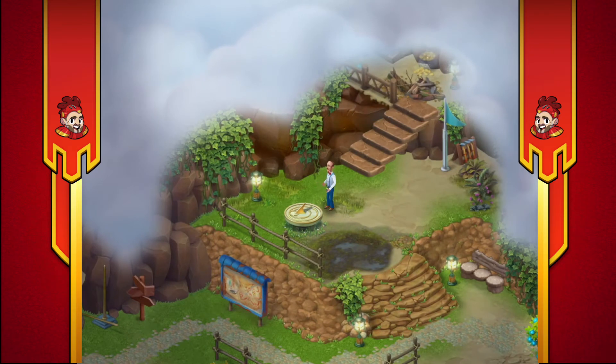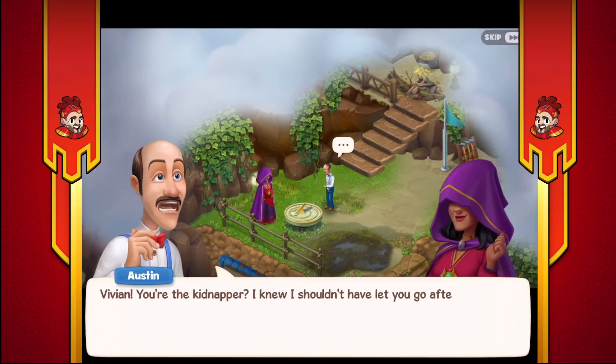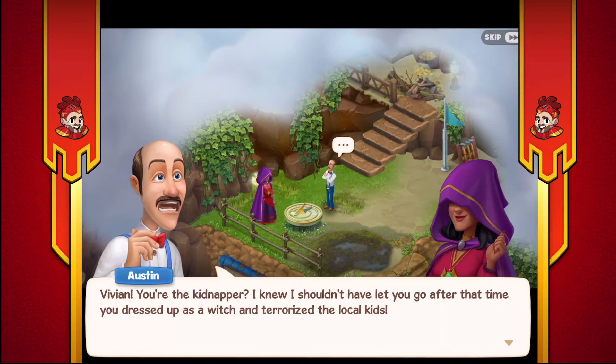We've done it! Where's Robbie? Robbie! It's the woman again - she's gorgeous. Hello. Vivian, you're the kidnapper. I knew I shouldn't have let you go after the time you dressed up as a witch and terrorised the local kids.